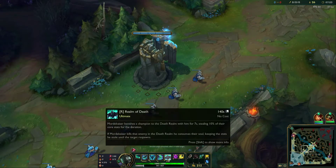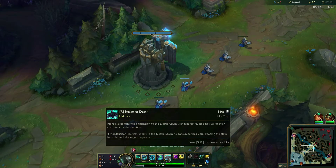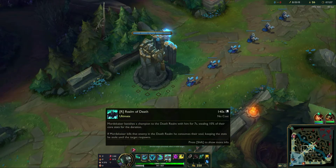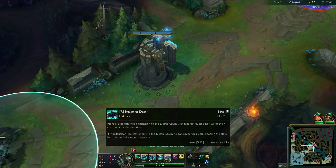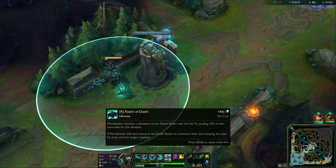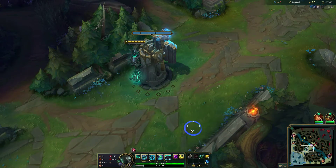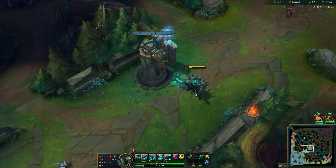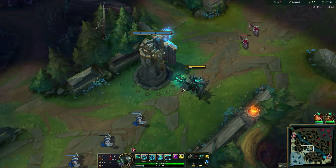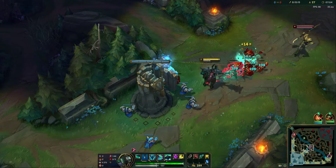While we walk back, let's talk about our ultimate, the Realm of Death. Mordekaiser banishes a champion to the death realm with him for 7 seconds, stealing 10% of their core stats for the duration. This is a very important aspect — the fact that you're stealing 10% of their stats. So that means all else equal, if you're both level 6 with similar items and you ult your enemy laner, you are going to be stronger. So if it's going to be a close fight, make sure you ult earlier rather than later, because you want to steal those stats up front and be powerful.